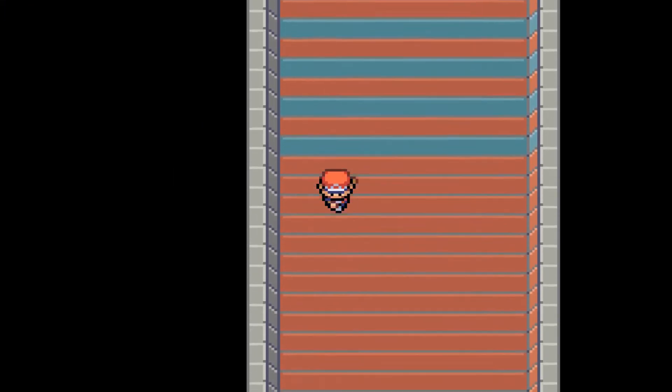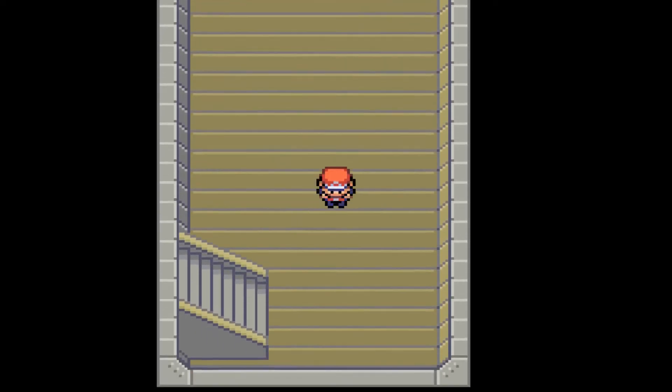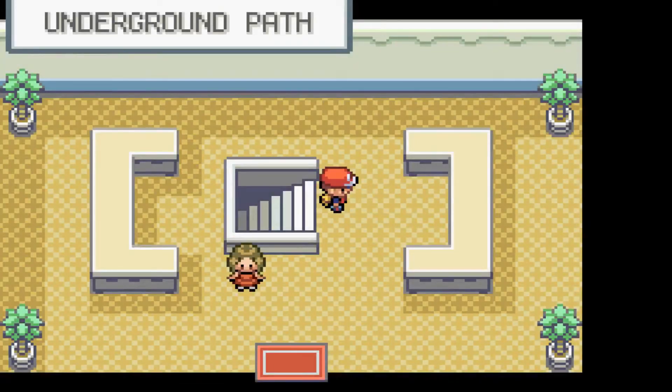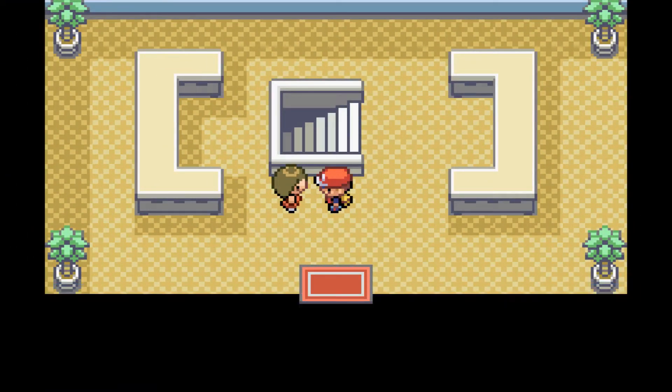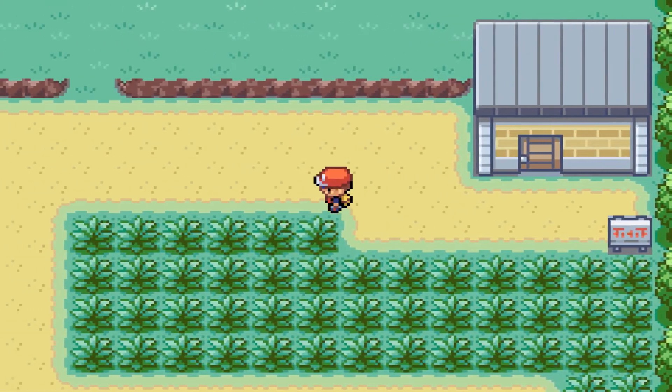We'll deposit Mr. Neato at the next Pokemon Center. The underground path is a straight-through passage with not much of interest. I'll come back with an item since there are apparently many hidden items in the dark — people lose things down here.